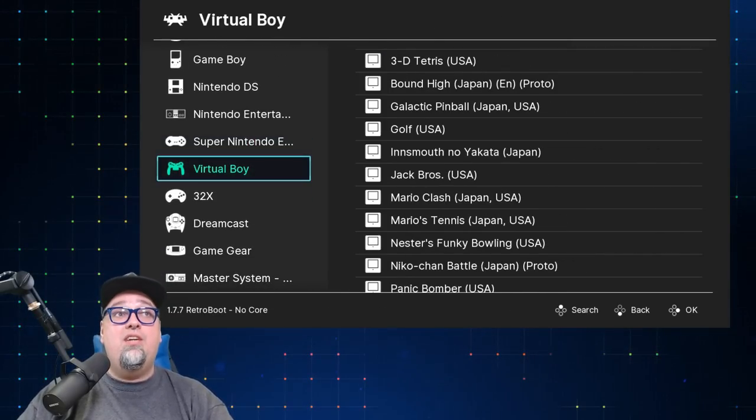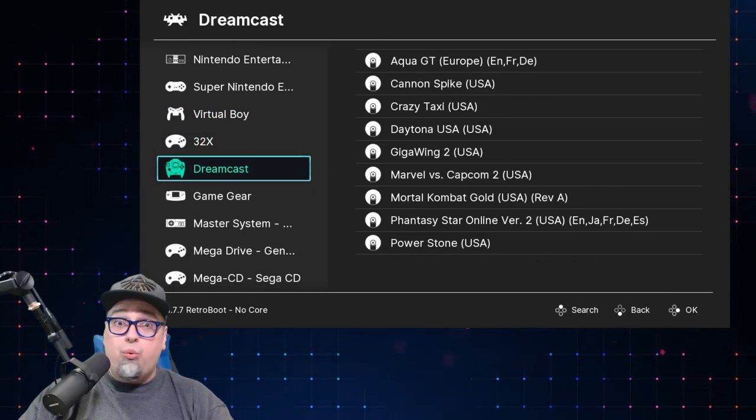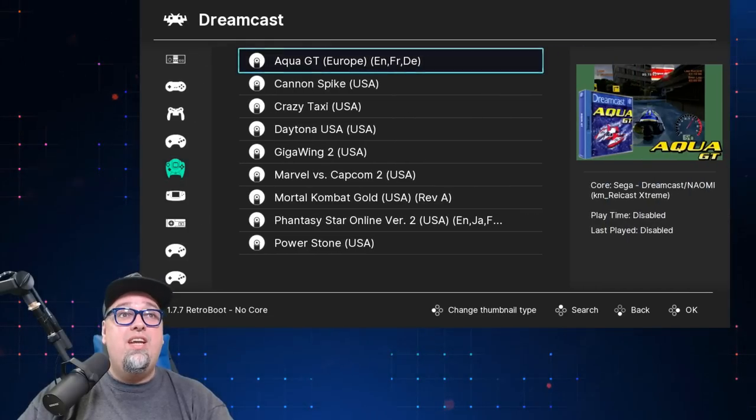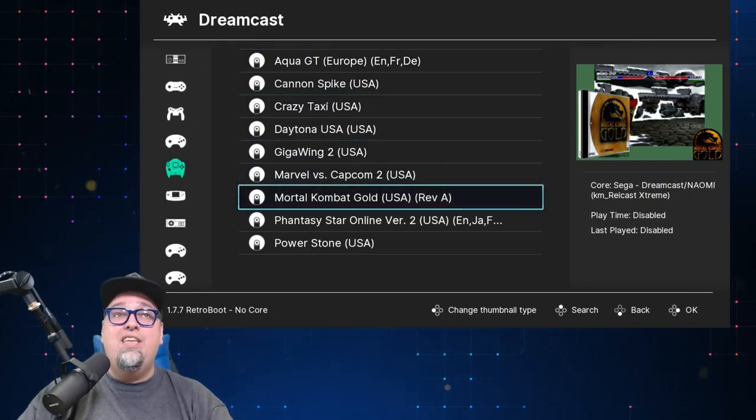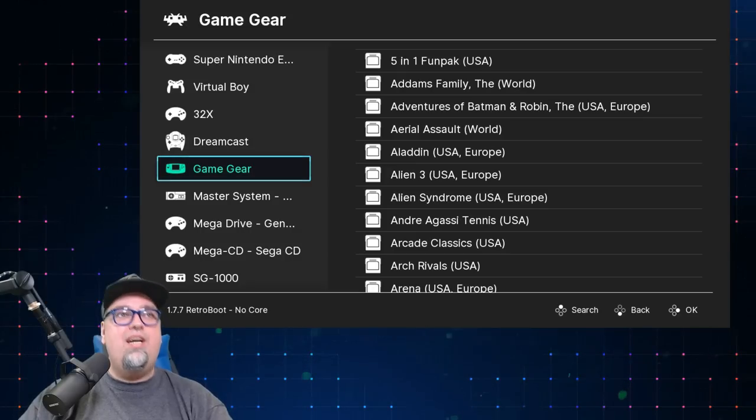NES, Super Nintendo, Virtual Boy — got to give that Virtual Boy a little love. 32X — I believe there's 36 games for that. Dreamcast — a nice little handful of games that have been tested and these all work fabulously well. We'll check out one of those in a second.